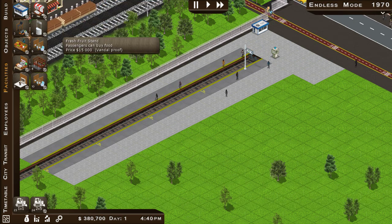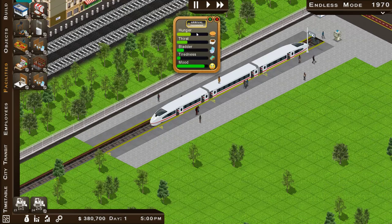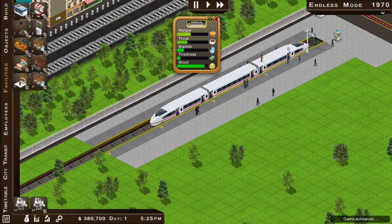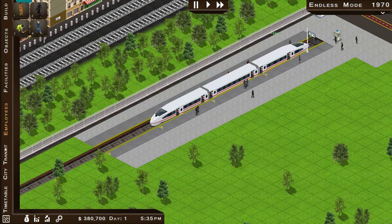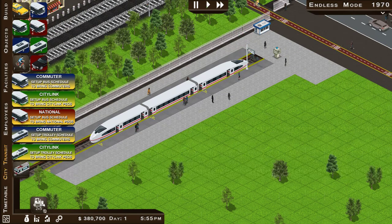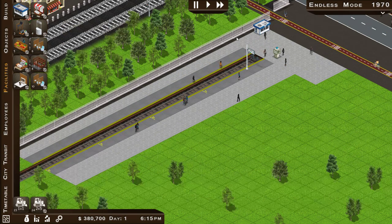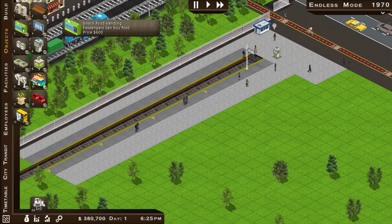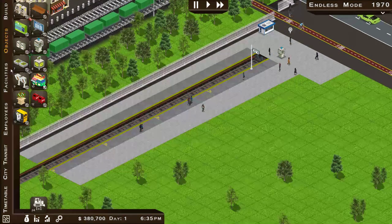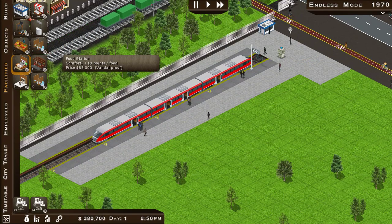You can speed it up and slow it down. You get all different facilities: ticket booth, newspaper stand, shoeshine, information stand, fresh fruit, public restroom, comfort station, lounge bar, control room, and large public restroom. If you click on a passenger it tells you their blurb - very reminiscent of the Bullfrog Theme series and Roller Coaster Tycoon. I quite like the passenger interaction. You can also link it in with other city transports: commuter buses, city link, nationals, commuter trolley service, city link trolley service, and subway.